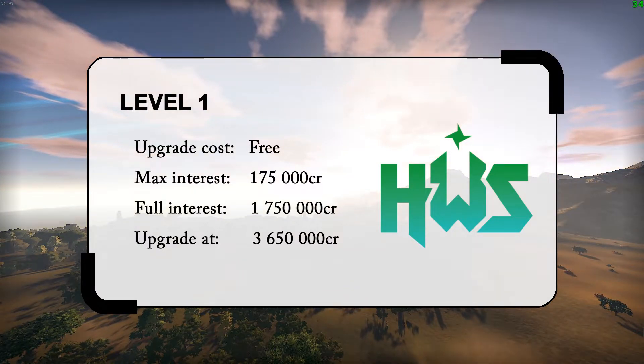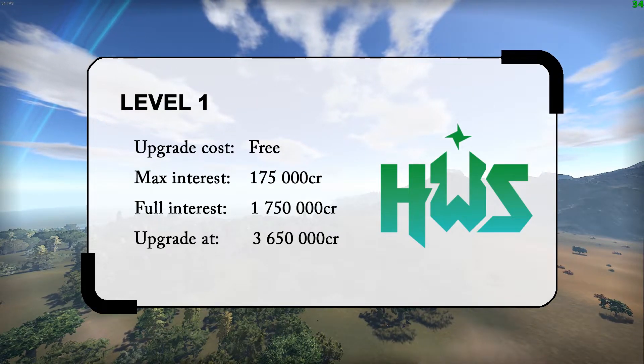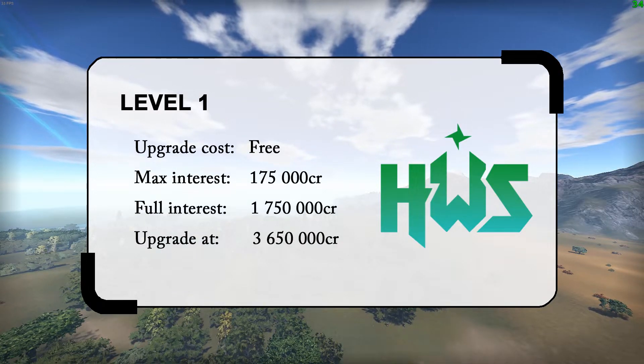Let's start off with the first level. Everyone starts at this level and it's free. Your max interest is 175k credits and you achieve full interest at 1.75 million. You want to upgrade to level 2 when you have about 3.65 million credits.